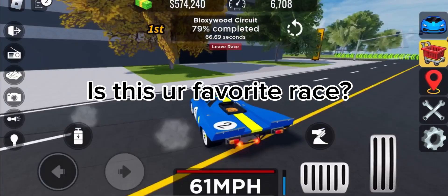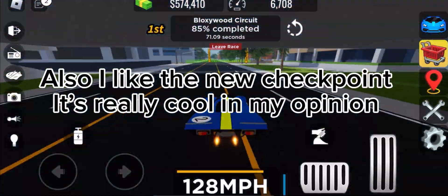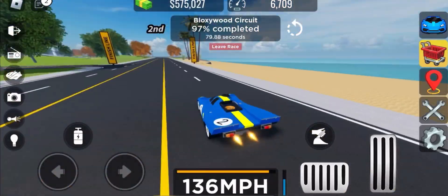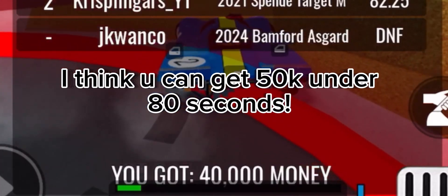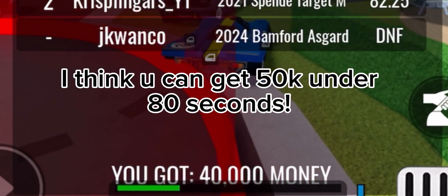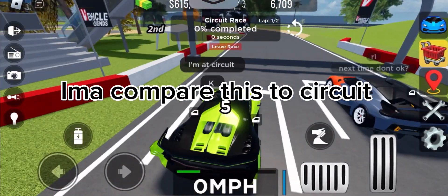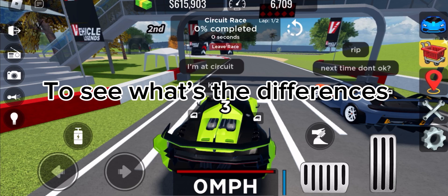Is this your favorite race? I like the new checkpoint — it's really cool in my opinion. I think you can get 50,000 credits under 80 seconds, which is a W. I'm going to compare this to Circuit to see what the differences are.